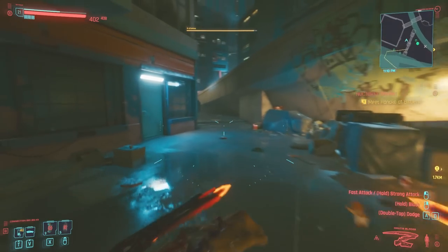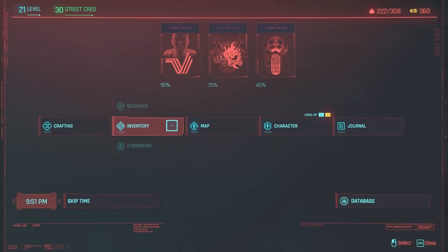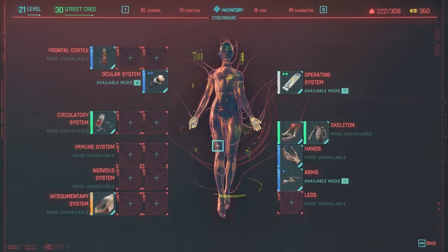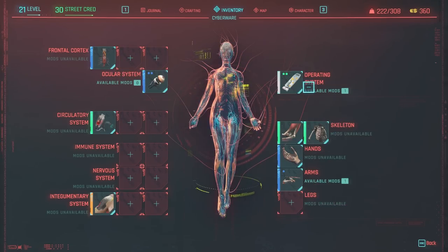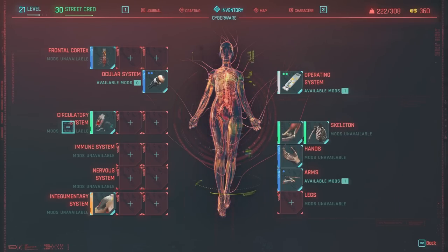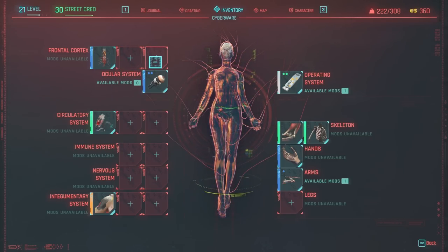Starting off, let's take a look at the cyberware. Go into the menus, go to inventory, and go down to cyberware. As you can see, for the frontal cortex you can apply three different implants; for the ocular system you can only get one; same for the operating system; then you've got three for the circulatory system, two for immune, two for nervous, and so on.